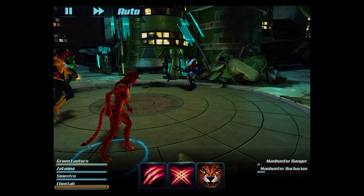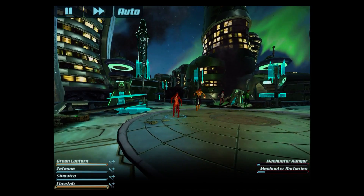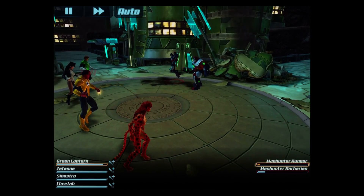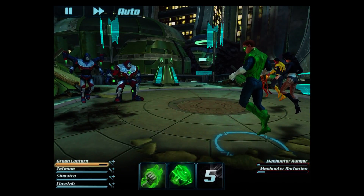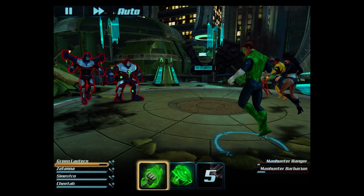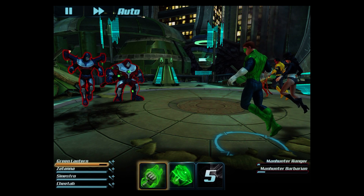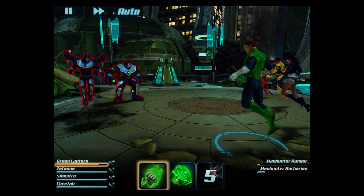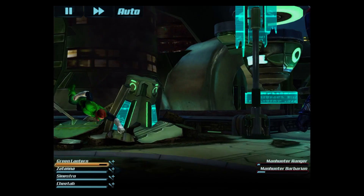We've got two left. Cheetah here — I'm going to boost my team using that skill so next turn they will have a better attack. Now you can see Jordan — I can't use his other ability. You can see both are highlighted in red. If they are green or yellow that means they will do more damage. As they are red, you need to do a very basic attack. Let's select one character — he punches away and kills him.